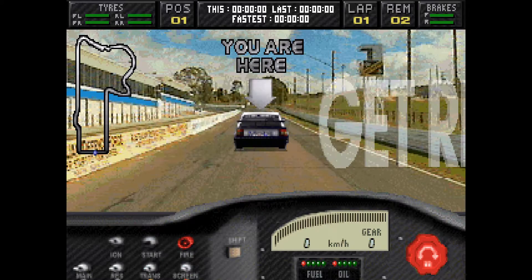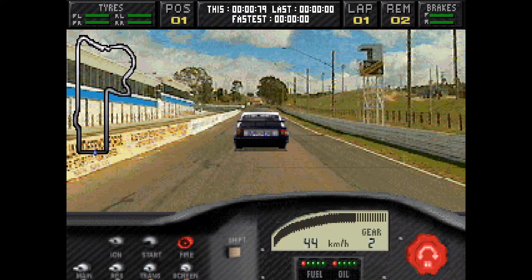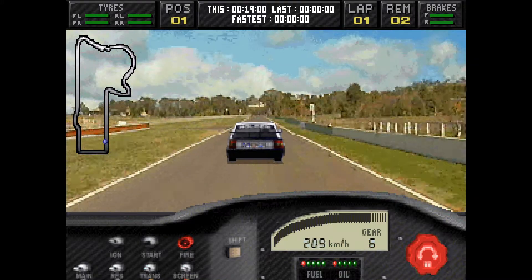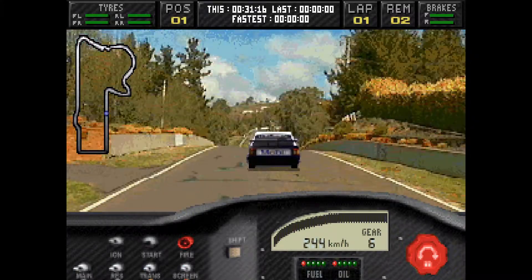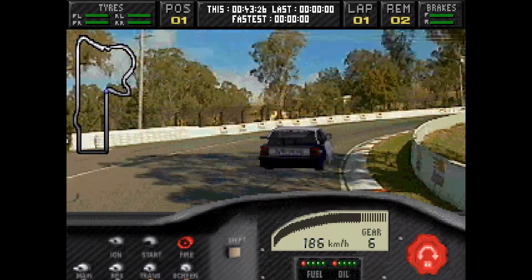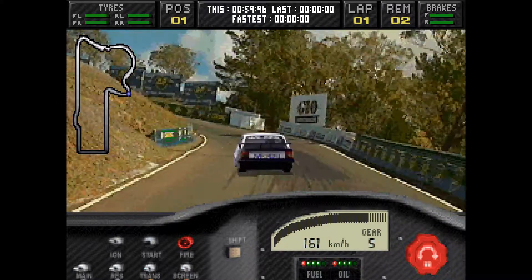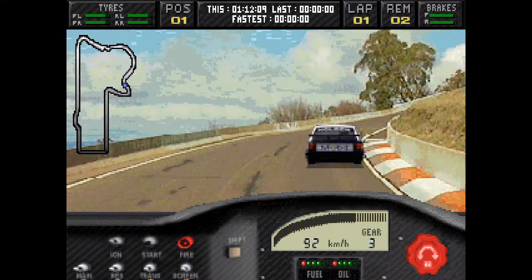Let's go for a practice lap. You are here. Are we the car in the front? So, this is fully FMV. It's got pre-rendered FMV sequences that speed up and slow down depending upon the speed of the car. It was a different way of playing a racing game, and it meant less control over the car and track compared to, say, Need for Speed. But it also meant that the visuals you're seeing here are like an actual track. Sure, it's pixelated, but these are actual shots of the track in question.